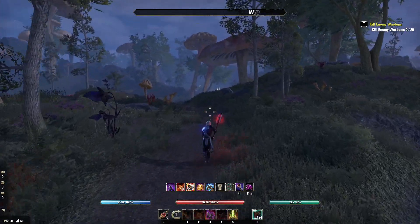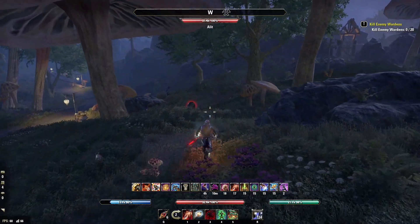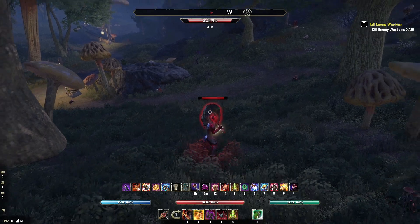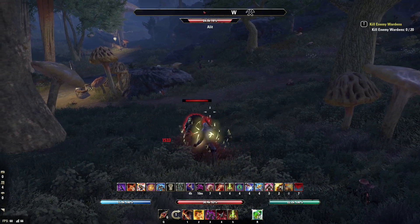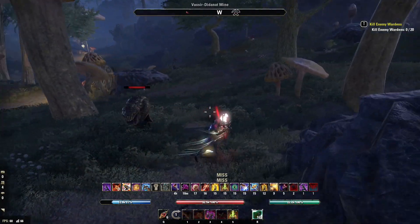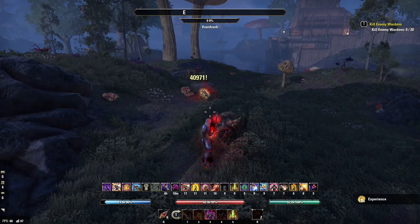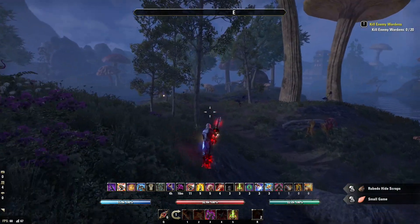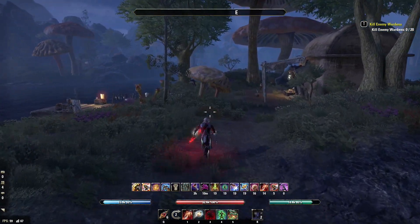Let me show you the basic rotation. We use Rally first, then get our sustain with Leeching Strikes, get Major Expedition so we can cloak, and then hit them. As you can see the symbol changes when the stun version is active. We get Major Expedition, cloak so we get more damage from Concealed Weapon, then hit them with the ultimate, hit them with the Merciless Resolve bow shot — and as you can see some bystanders are dying here. And then if they're still alive hit them with the execute. You can do a huge amount of damage without needing to rely on a proc set. It's just absolutely incredible.